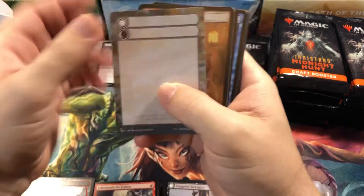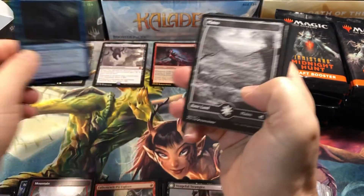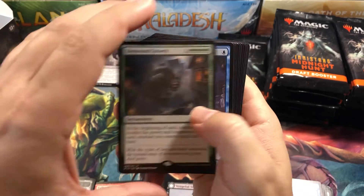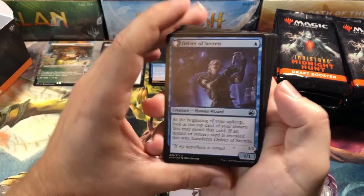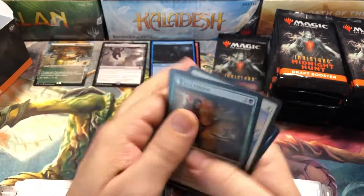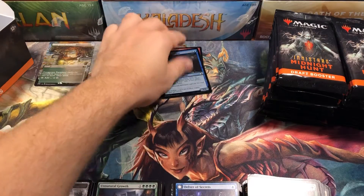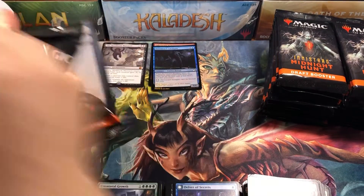More flip tokens. Human. Our next foil, just a common. And Unnatural Growth — that one had a little hype at the beginning but didn't really turn into much. Delver of Secrets: because of this printing it's gone down a lot, but I expect it to kind of jump back up in a year or two. Such a good card. Last pack of stack number one — a third of the way through the box.